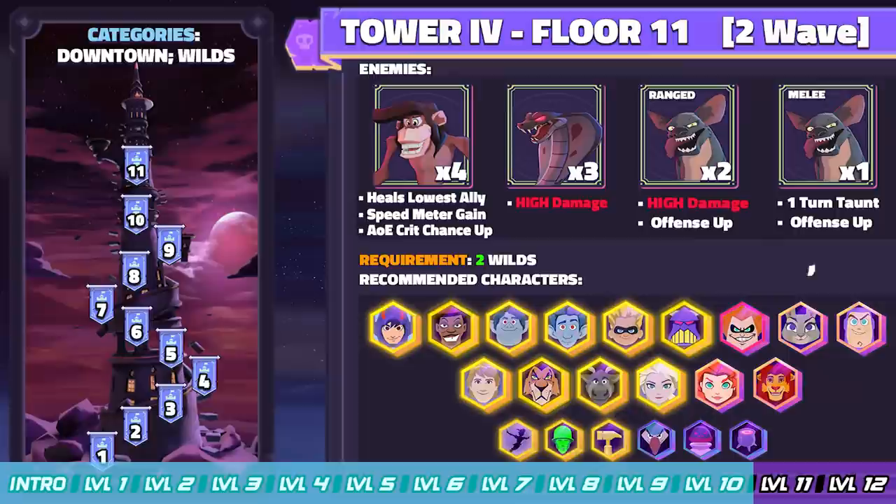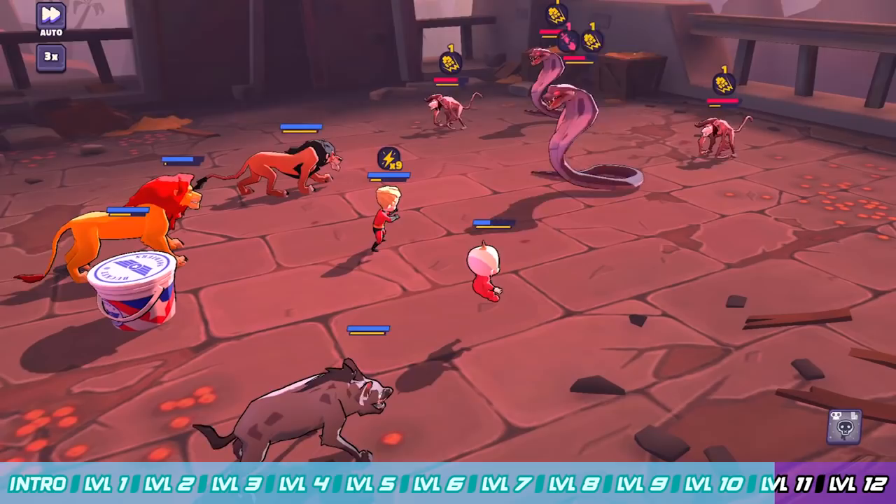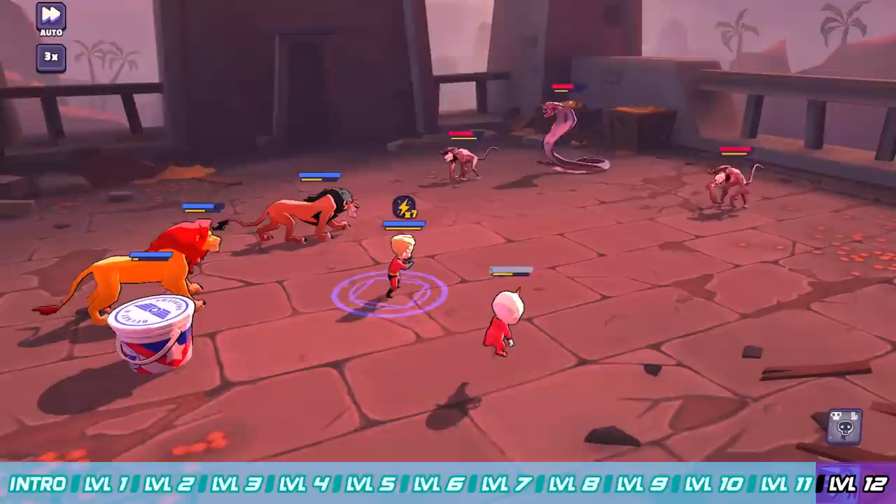Floor 11 is another two-wave floor and we need to keep our guys alive. You're going to have monkeys and hyenas in wave one — concentrate the hyenas and leave the monkeys alone. Then in wave two you've got Ranged Hyenas and Vicious Cobras — a lot of high damage coming at you. But if you've got the right downtown characters mentioned here, you should be able to get through this floor. Remember, you need good RNG for both waves, so take your time, focus the right targets, and let's move on to the last floor of Tower 4.